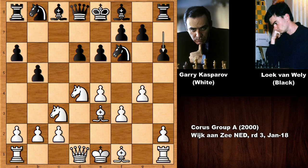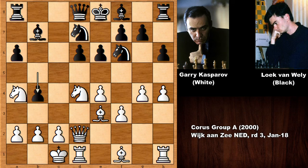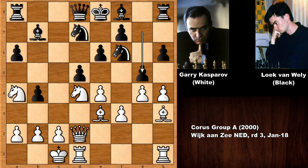G4, h6 — not allowing g5. Queen to d2, developing the knight, and Kasparov castled. Black still hasn't castled. Developing the bishop, h4 and g5 is coming, so b4 — defending the knight. D5, but Kasparov played bishop to h3, fixing the g-pawn. Kasparov still could play g5, and after g5 the position sharpens.